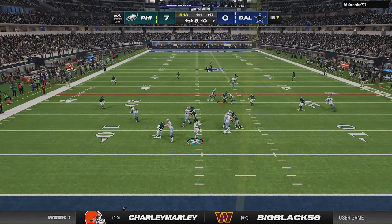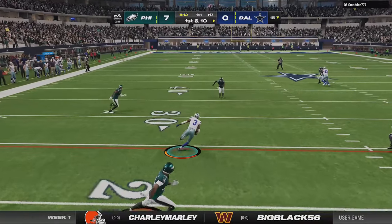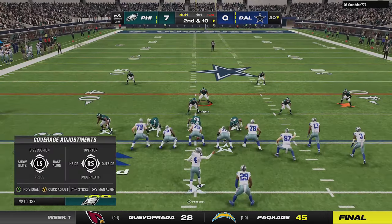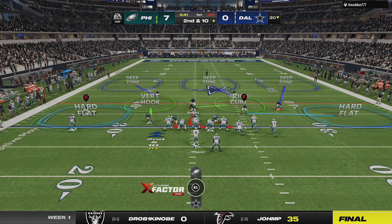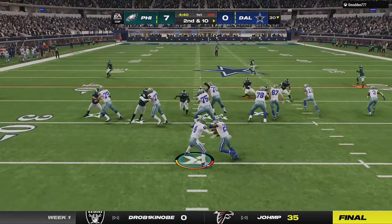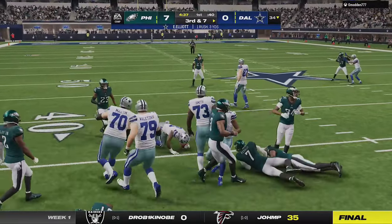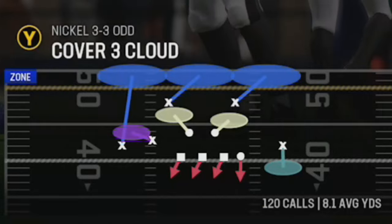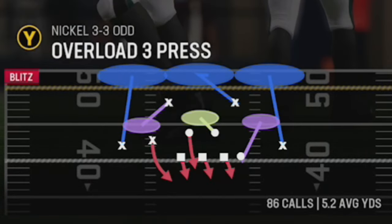I start the next drive in cover 4 since I know my opponent likes to run, but this defense gets no pressure. I almost get a cover stack on the next play before I switch to the cover 3 cloud A gap blitz, which is one of the best blitzes in Madden right now, but I don't like to overuse it since the setup is obvious and lets your opponent know the blitz is coming every time. You can do things like slide protect to pick it up, and he beats it for a first over the middle before I decide to use the defense that today's video is about: the overload 3 press, which has the lowest yards per play out of any play in this entire scheme at about 5 yards per play allowed. So I figured it's time to share this defense.